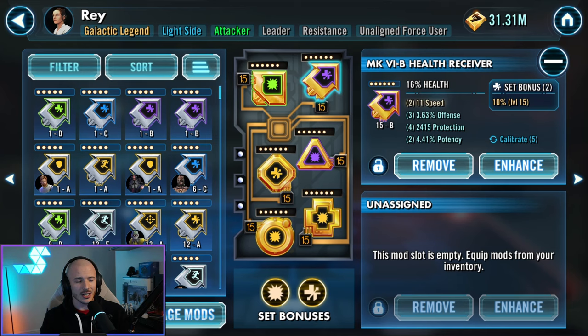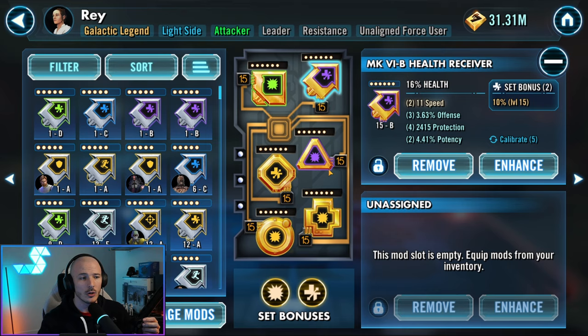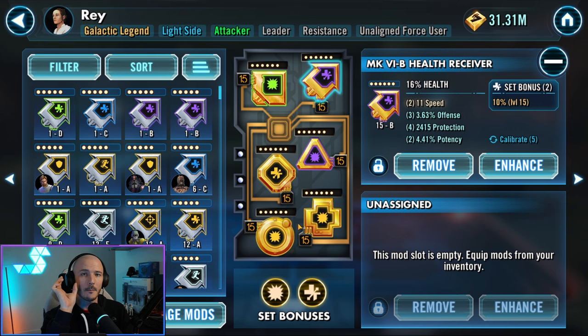You'll notice there are different shapes to mods, and different shapes can go in different slots. You have what's called a receiver — everybody in the Galaxy of Heroes community calls this an arrow — plus a triangle, a cross, a circle, a diamond, and a square. Only those shapes of mods can fit into their prescribed slots. You can't mix them up.